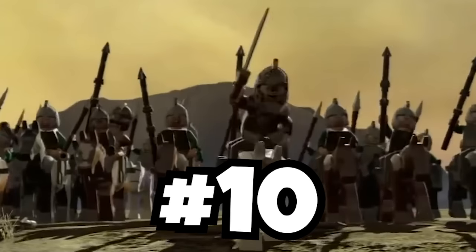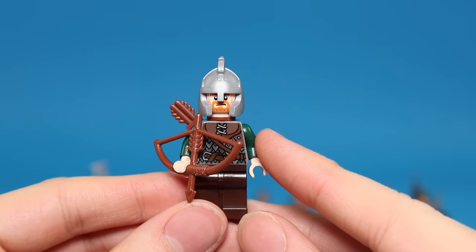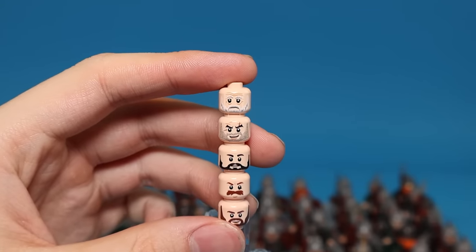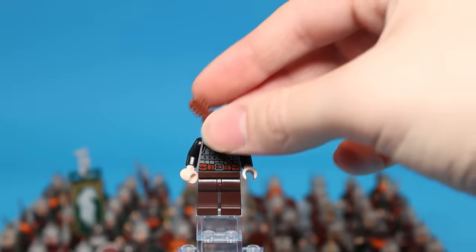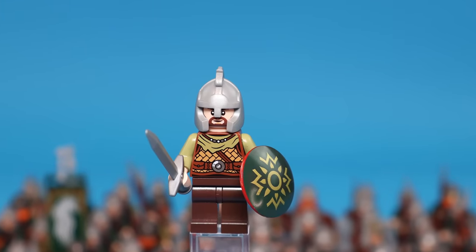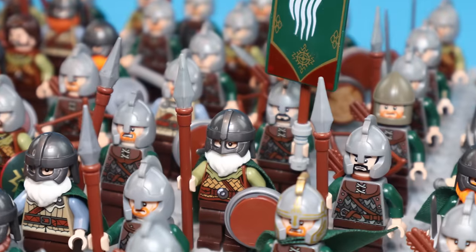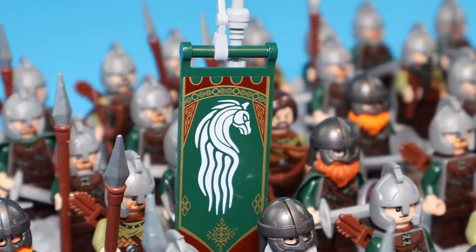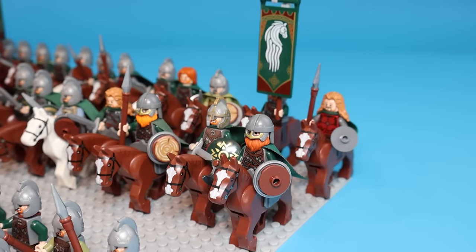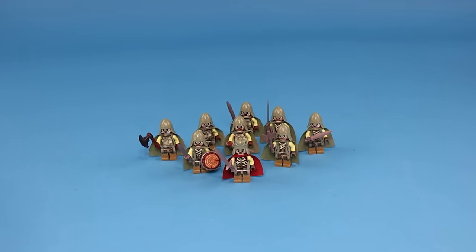Now let's build the army of Rohan. LEGO released this minifigure with a bow and quiver, and I have over 50 of these minifigures, which is less than half of what I hoped for. So I grabbed my minifigure heads to create different characters like old men who can't really fight, and minifigures with different beards and hair colors for variety. In addition to the Rohan helmet, I made a soldier with a viking helmet and an axe. Our army is almost ready — we just need one more thing: horses. I grabbed my horses and added most of the minifigures to them so they can easily destroy an orc army in combat. Before we move on to the battle, let's take a look at two bonus armies.